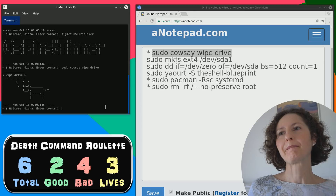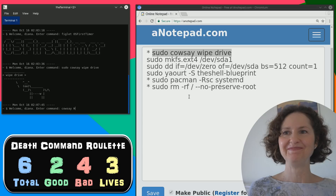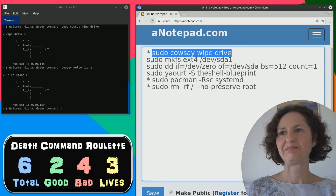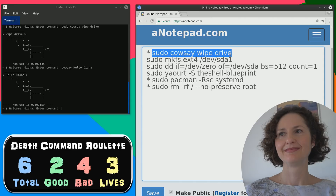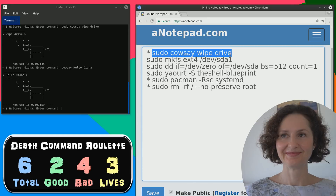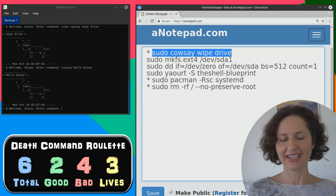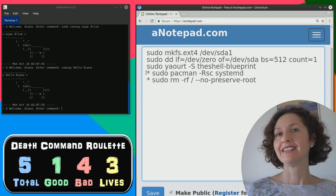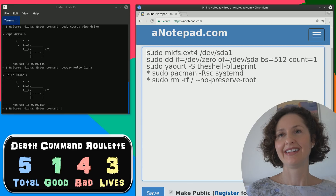Cowsay is a fun little program - it doesn't actually come with the shell, I've had to install it. But you can install it on a lot of different Linux distros. It doesn't have to be a cow - it comes with about a ton of different little things, even a little Tux penguin saying things. So now I know 100% - one of these is bad and four are good. You've literally picked out eight good commands and avoided four bad commands, but you've only got one good command left. You've literally got to find it.